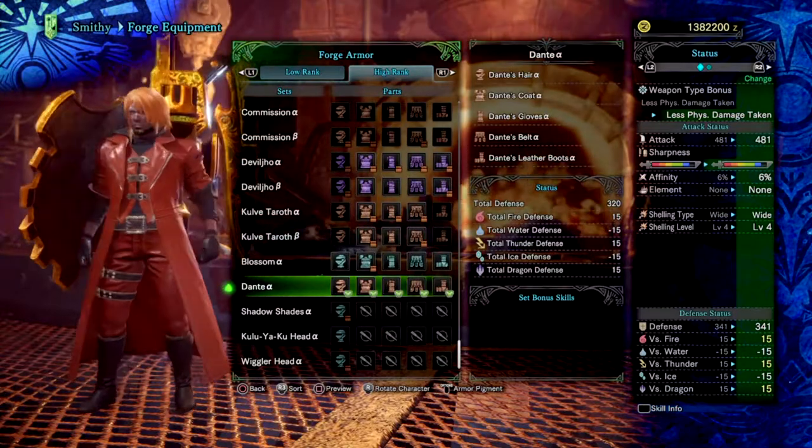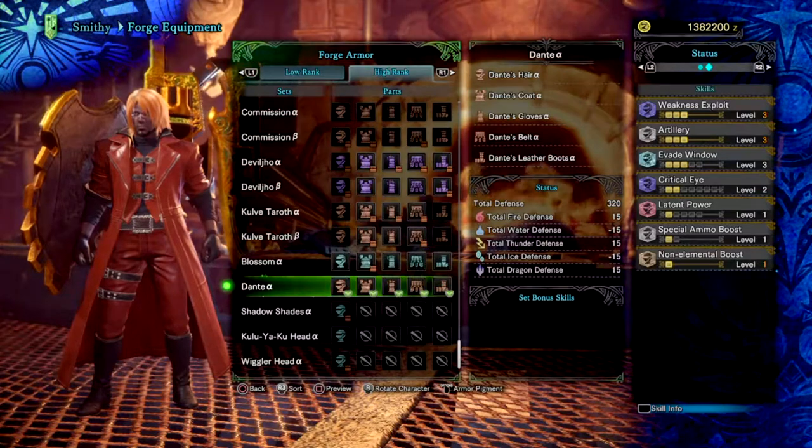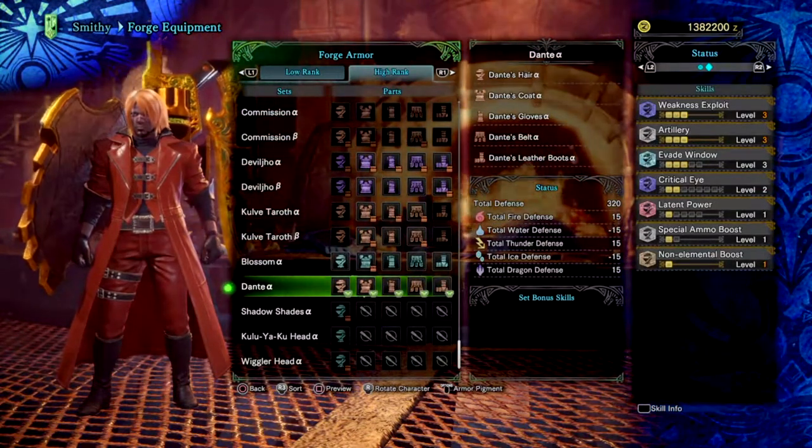The armor does have some pretty good skills that I can see many people using for end game builds, like the legs that offer Weakness Exploit level 2, or Evade Window level 3 which is suitable for those that like to dodge danger efficiently.